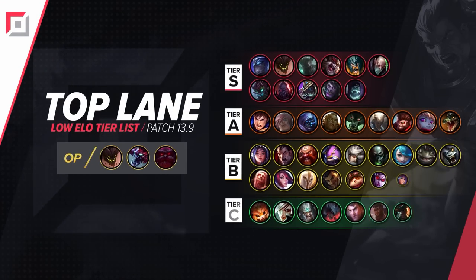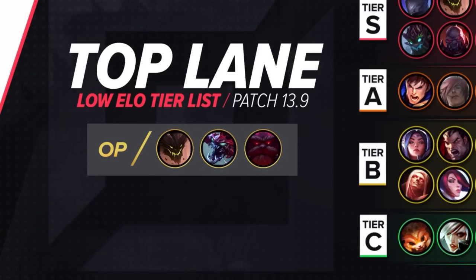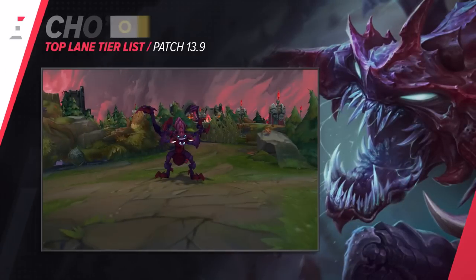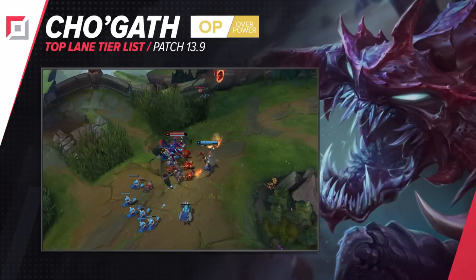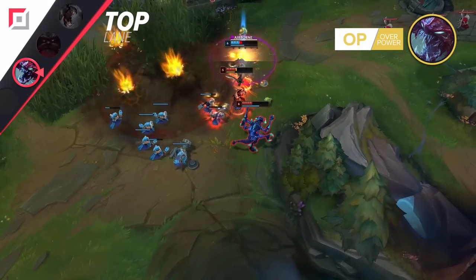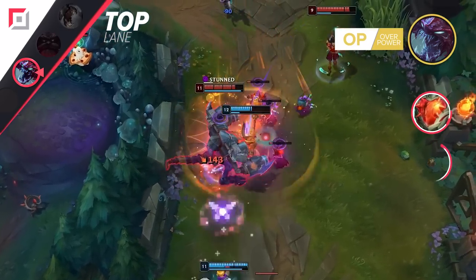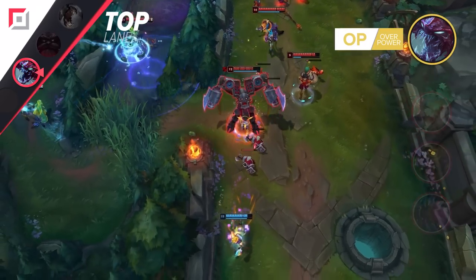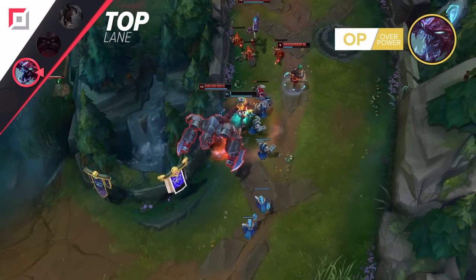First, let's start with a look at our top lane tier list. Here we have Ornn, Malphite, and Cho'Gath for our suggested OP picks. We're diving right into some Cho'Gath gameplay. This champion is easy, intuitive, and features amazing sustain if you don't drop any last hits. While going for the Heartsteel build, you're also becoming an unkillable creature that completely takes over fights. Combining your bonus health from Heartsteel, Sunfire, and your ultimate ability, your HP pool is inflated brutally — from a synergistic point of view you're also enhancing your champion's kit as well as your item choices.